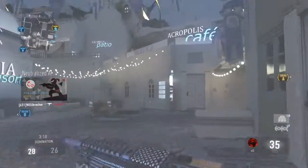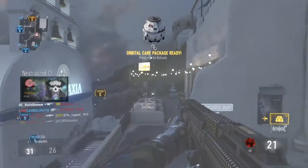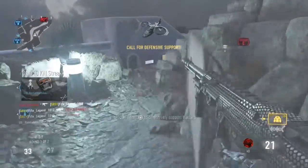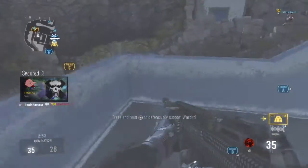We've taken the lead. A secure. Enemy taking charge. Orbital care package on standby. We lost Charlie. Enemy has Charlie — system hack. Enemy streaks have been disabled. Warbird decloak sequence activated. Warbird support requested. Friendly Goliath on the ground.